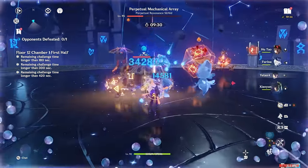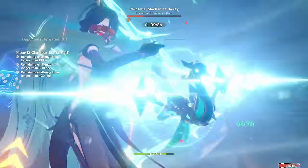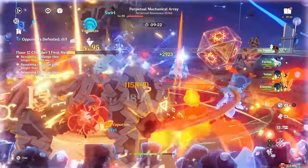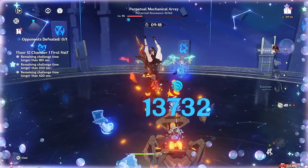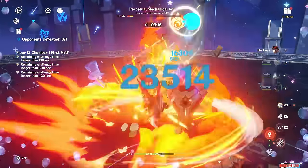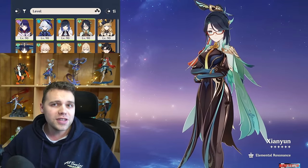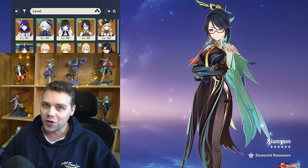These playstyles are very, very strong, but they do require some sufficient game knowledge to execute properly. So we're going to go over exactly how good she is, which teammates she's good for, and how to build, play, and construct rotations for her and her teammates if you decide to get her. Welcome to Jello Impact, where we build and test every single character to help you decide who you want to wish for and build.